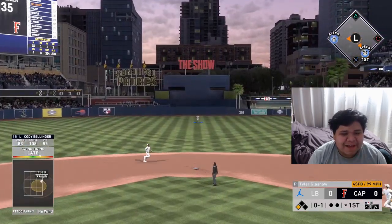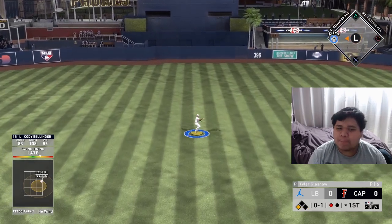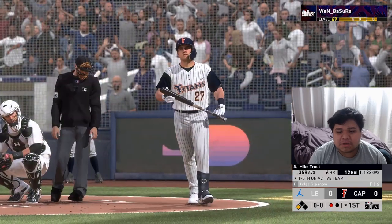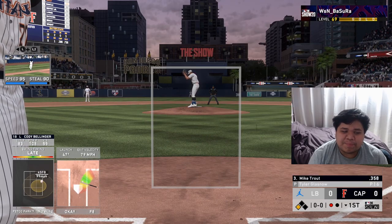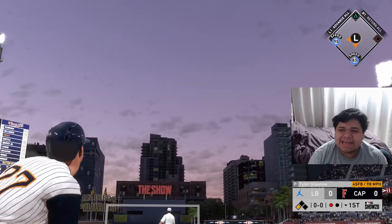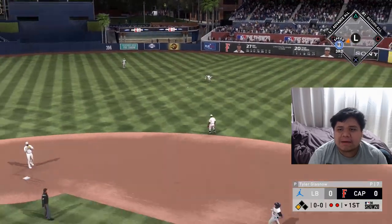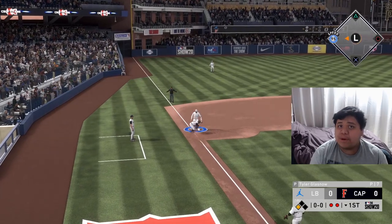Bellinger gets jammed on the fastball inside — we're not going to test the center fielder, Cargo, and it's a strong throw. Mike Trout is the three-hitter. Trout also gets jammed. Jackie Robinson tries to go home but waited way too long — a very late attempt. Something isn't right; we've been late twice already.